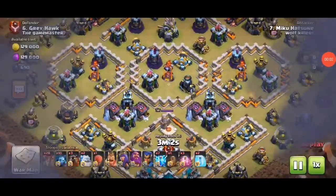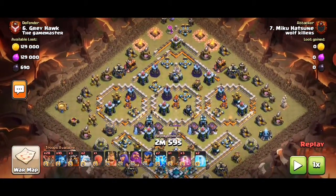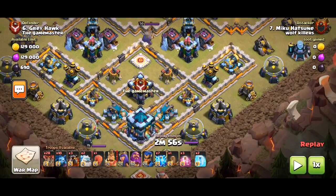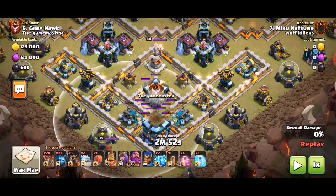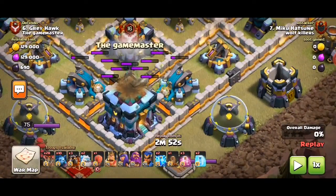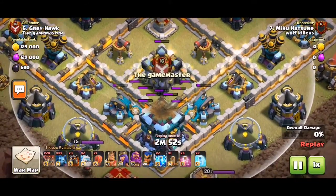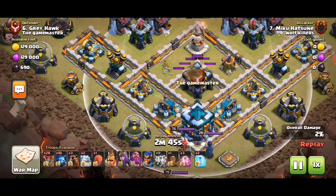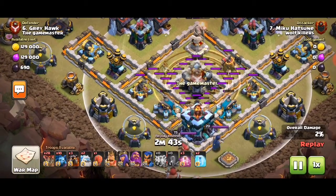Hey guys, it's Tom and I'll show you another war replay. We've probably seen this base like a million times — it's a really common base. But after the update, this is actually really bad. You survive five zaps between this area at this tile, because you can reach two scatter shots and a CC, and then take out a sweeper. The earthquake ticks, and unfortunately the town hall gets activated, but at least the two scatter shots on the CC are down.